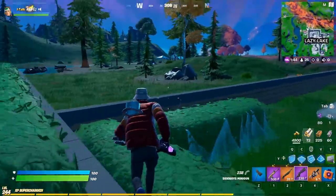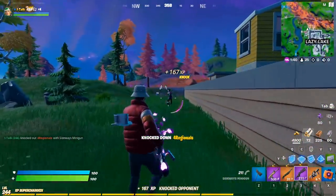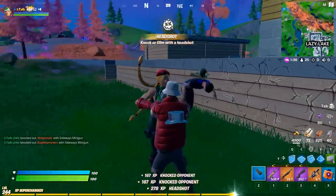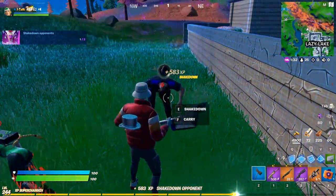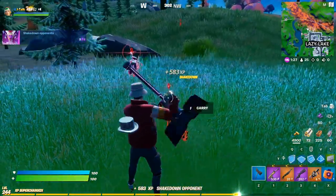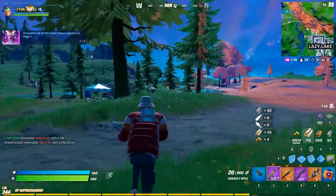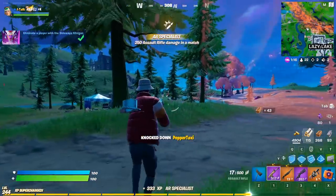If more people keep complaining about the skin, I feel like we're just going to go back to having collab skins as secret skins again. The secret skins were supposed to be story-driven, and when we got Deadpool and Aquaman it was just an excuse to put collabs in the battle pass. I'd rather have more story-driven characters. The Cube Queen's entire set is great — the glider is amazing, and the music pack is very well done.